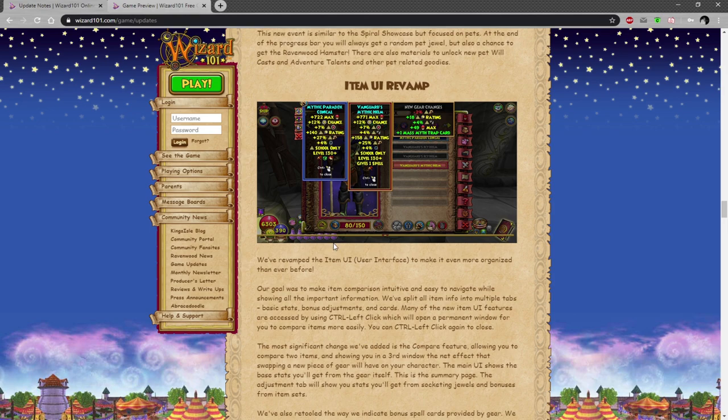Item UI revamp: basically you can see the difference between gear. For example, the Mythic Paradox Chronicle and helm — the Vanguard's Helm — you can see that you get minus two damage if you were to equip the Mythic helm. The Vanguard Helm gives you 18 crit, 4% pierce, a bit of health, and a Mass Myth Trap card.